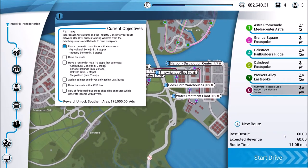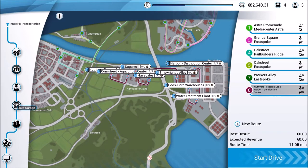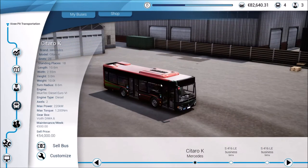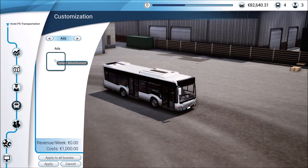I haven't driven it yet, so we'll have to see how that works out. But before we do that, let's actually go over to our bus garage and start customizing our bus. Normally this is where we'd be picking out color schemes and skins, but we're going to go over to ads.